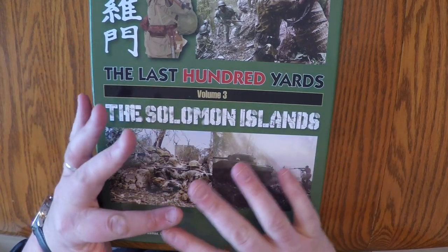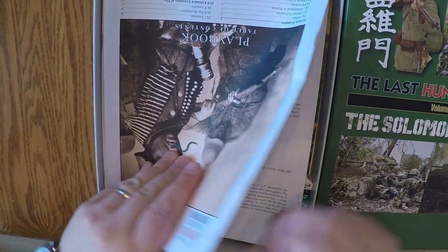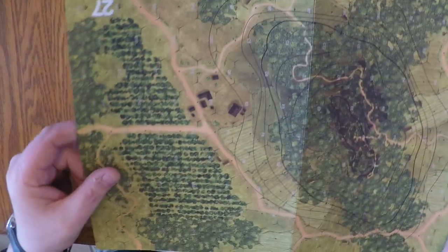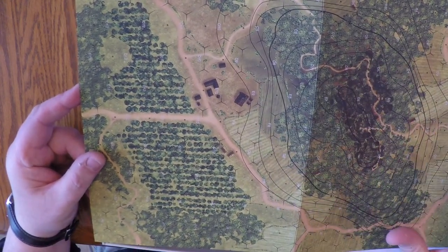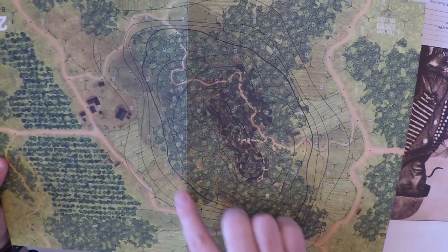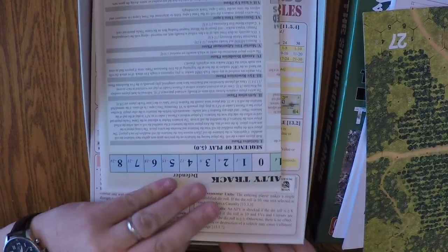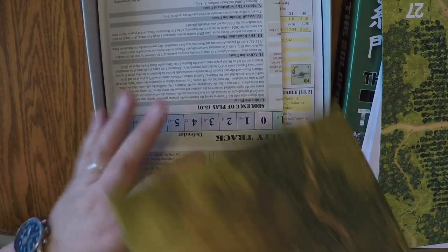It's really cool - it's got lots of neat stuff and the rules are very similar, with slight changes for the Japanese players. But I started working with it and the only issue I had, which is not the fault of the game, is there's a tremendous amount of difference in the maps compared to what's on video. Most of the videos you see are about Last Hundred Yards first volume where everything's flat, maybe a hill here or there or a pocket of forest. But this is the Pacific and it's loaded with very high elevations and lots of forest and groves.